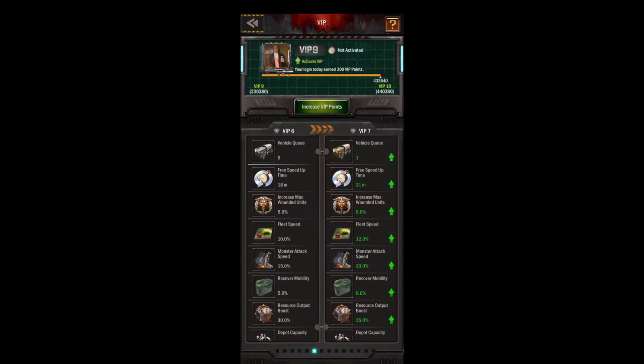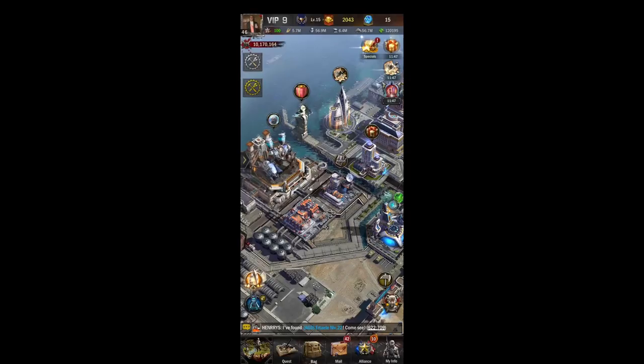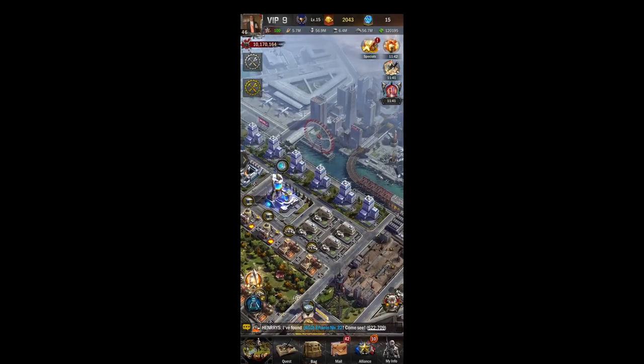So I recommend boosting yourself to VIP 7 just to get that extra vehicle queue, and then kind of go slower from there. Let's switch over to prosperity.